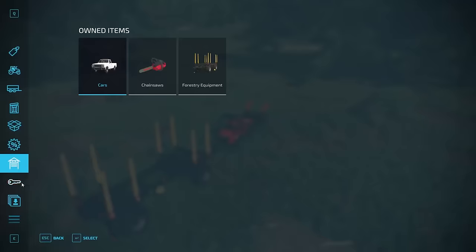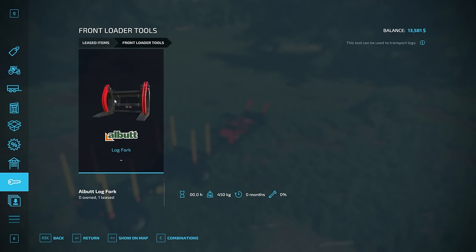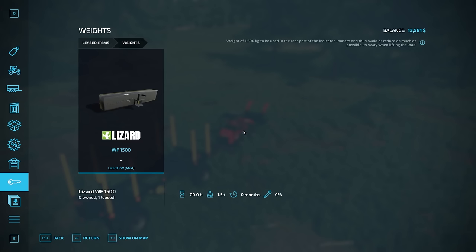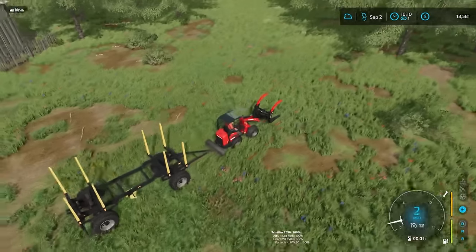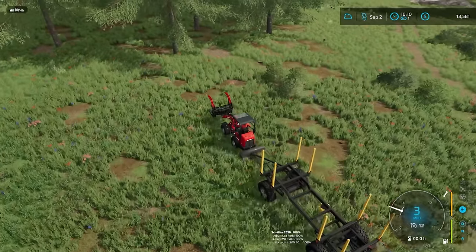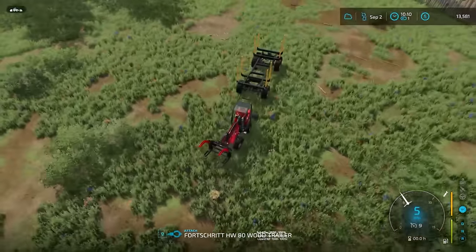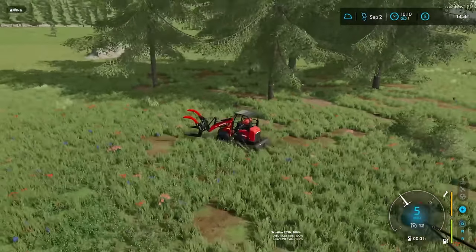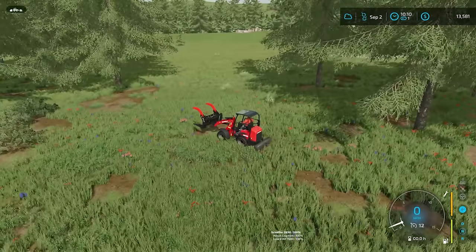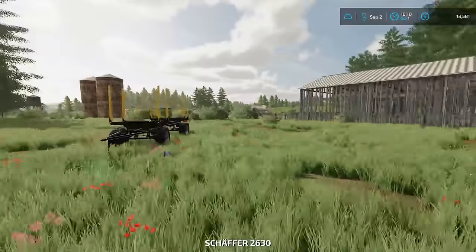I leased the skid steer for $1,550, leased this attachment for $150, and leased the front loader bucket for $100. So we're going to make our money back. When I bought all this stuff we had about $19,000, but I'm pretty confident we can make it back, especially with all that wood. This might be a bit of a struggle to move logs around, but we'll try it — our leasing costs are going to add up.